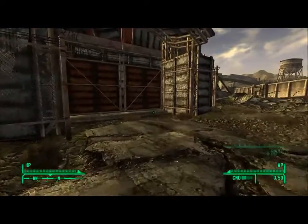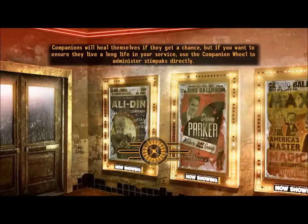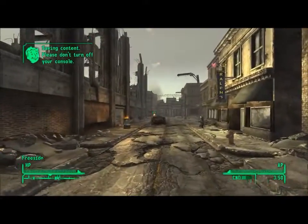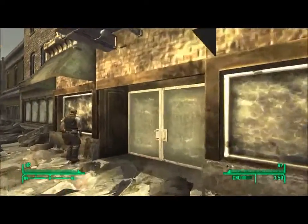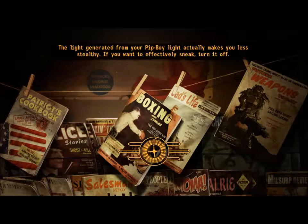Running over here now. Freeside. Entering Freeside. We're going to run away from a dialogue there and go to Mick and Ralph's, and see what I need to do.